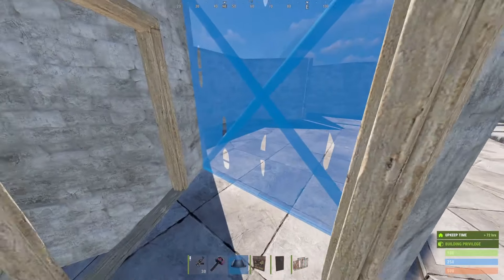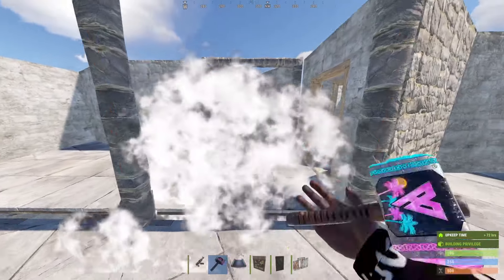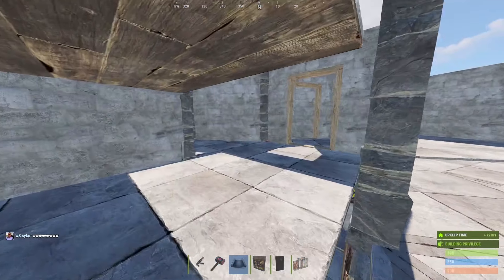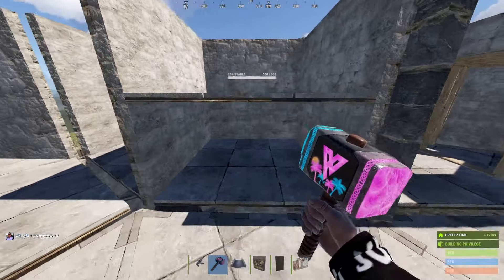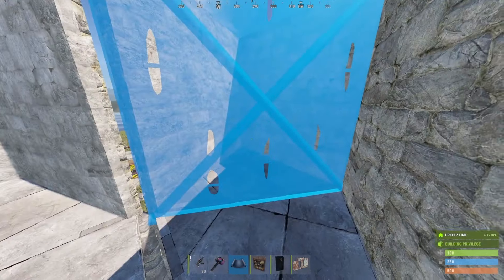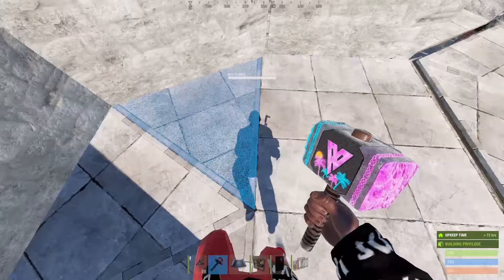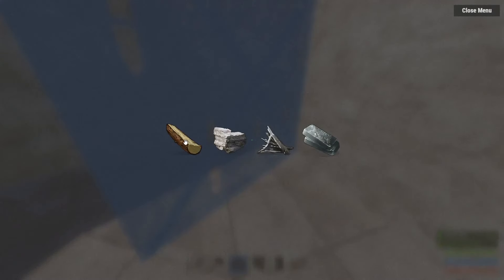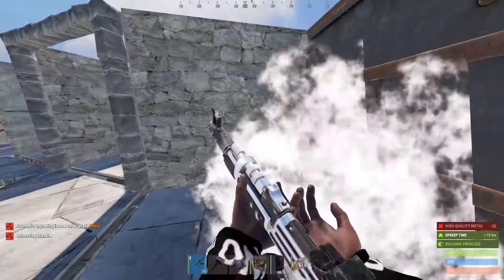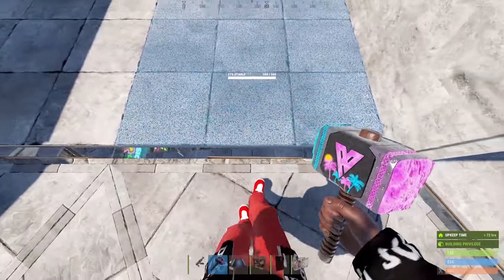Sometimes getting this to place can be a little tricky — you won't be able to do it from this angle. This is the backside of your bunker, so it's probably a smart idea if you have any metal sitting around to go ahead and metal the honeycomb outside our bunkers.